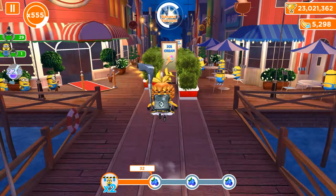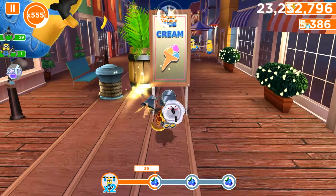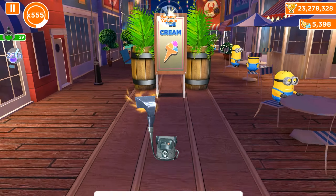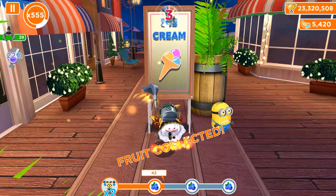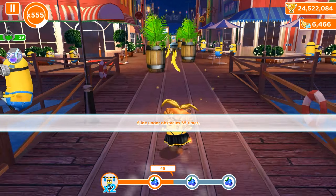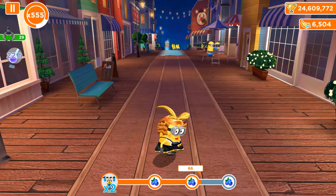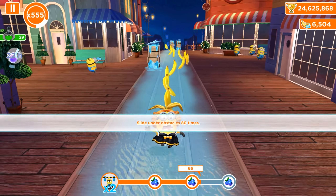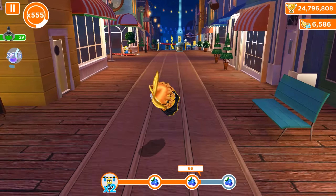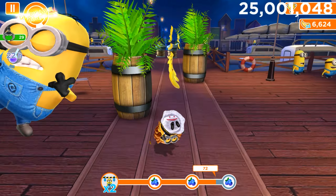We just collected 5,400 bananas, which means we can now use the Switch Runner feature costing 5,000 bananas. We get one extra slide and even a jump-over. That was the power of Kankan Dancer Minion's golden suit — we jumped from 54 directly to 60, then to 66. With a four-times multiplier — two from perks and two from bonuses — all six slide-under obstacles counted each time. Now at 72!